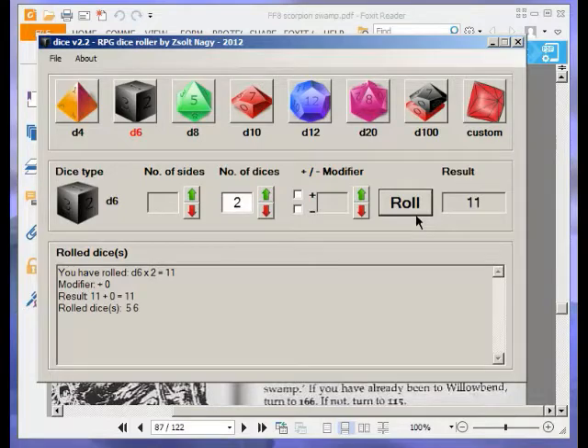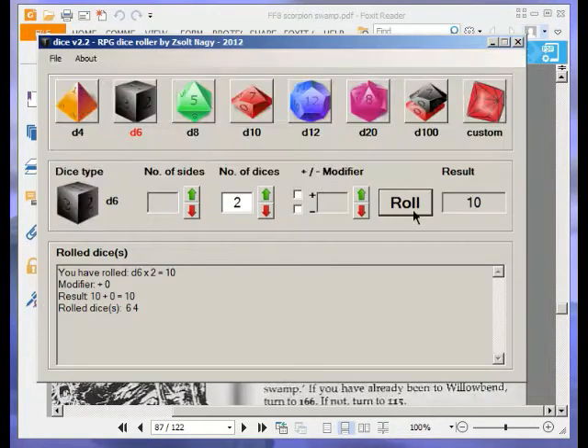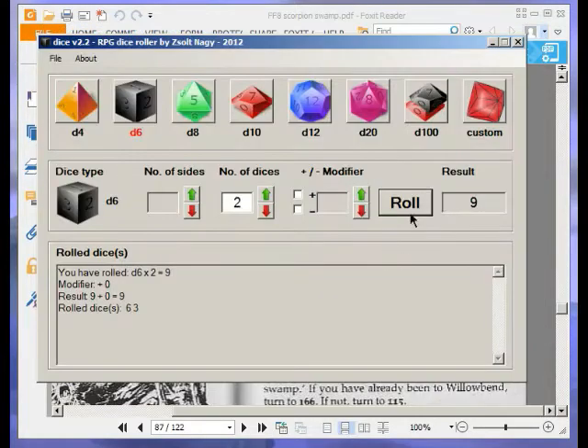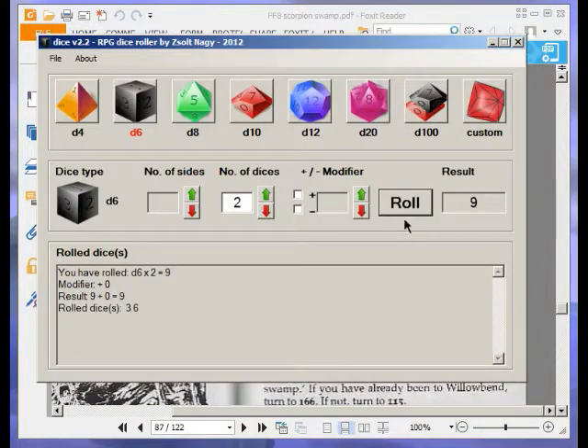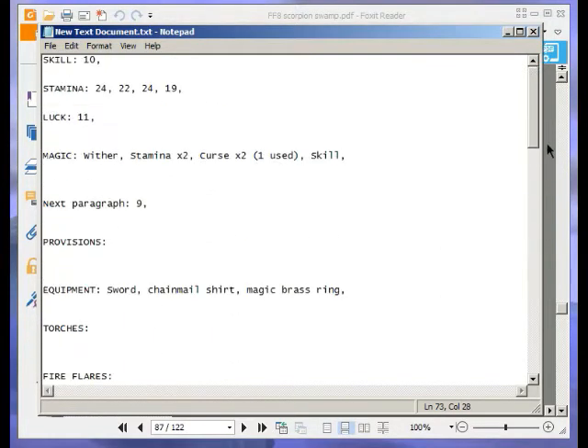My skill is 10 and the giant spider's skill is 8, so it shouldn't be too bad. Rolling for him first: 8 plus 11 is 19, and I get 20. That was close — 19 to 20, I win. That takes him down to 7. Next: 5 plus 8 is 13 to 19 — more comfortable. Next: 18 to 19, that was close again, I win. But then 18 to 15 — he wins that one. That puts me down to 17 stamina.